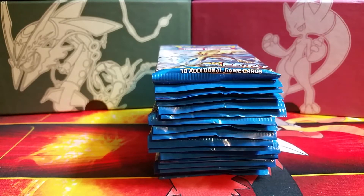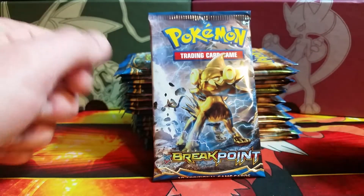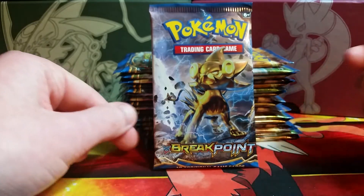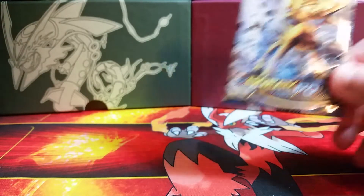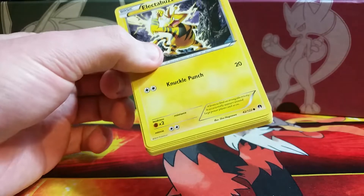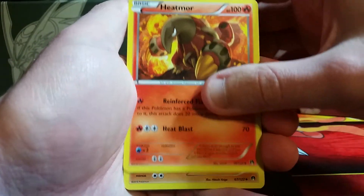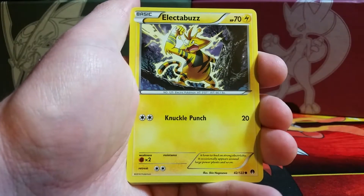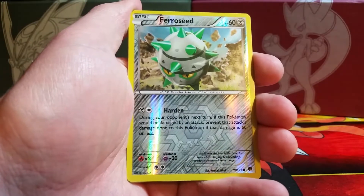Hey YouTube, welcome back to part two of this Breakpoint booster box opening. If you haven't seen it already, definitely go check out part one — got some incredible pulls in that half, above average pulls actually. My luck so far with this set has been very very good. We'll open up the second half of 36 packs in this video. Cards I'm really hoping for the most are any of the Scizor EX and Mega Scizor EX cards, Ho-Oh EX full art, and any of the Gyarados cards. Pretty much every ultra rare and secret rare in this set is freaking sweet.